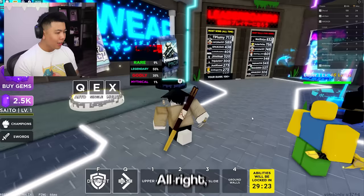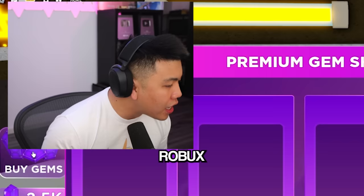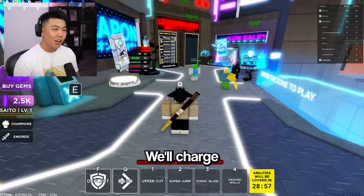Alright, so this is the lobby. Looks pretty cool. These are the heroes — oh, you can buy them with gems as well. We're going to have to spend more Robux soon! We'll try some Robux stuff. Let's try the game first. Is it worth paying for? Let's find out.